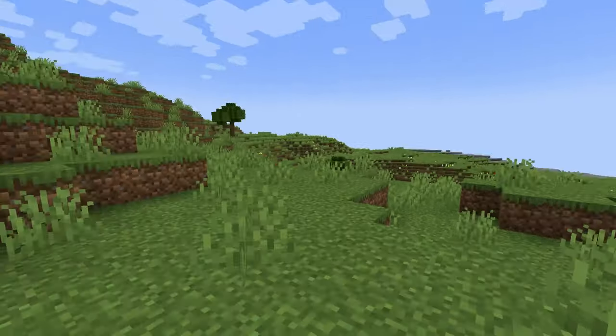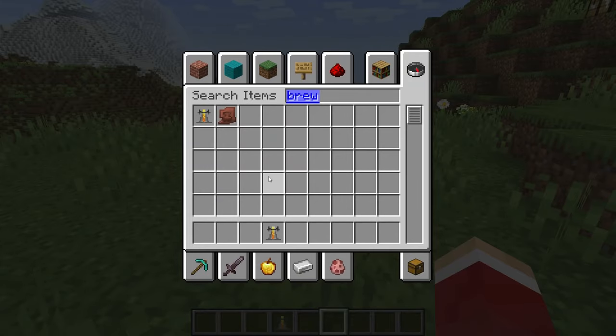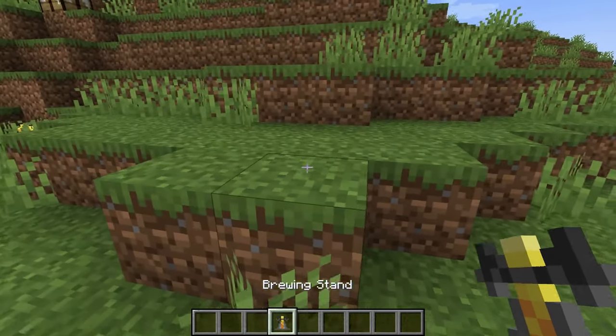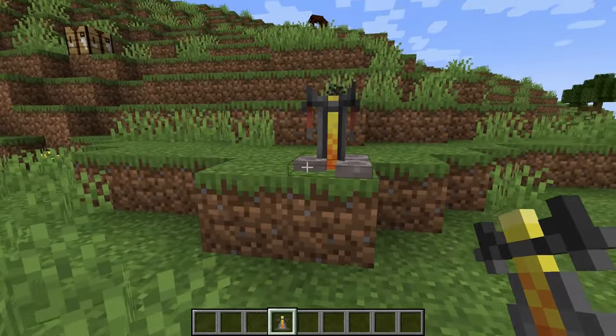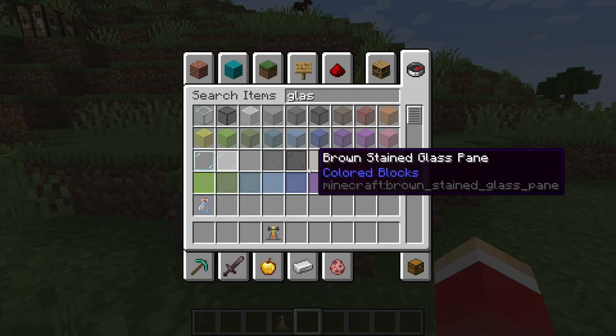To make a potion of water breathing, first you need to get your brewing stand. You can craft it or sometimes find it in villages. To craft it you need a blaze rod, so you have to go to the Nether to get that.